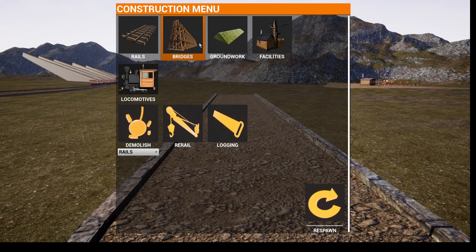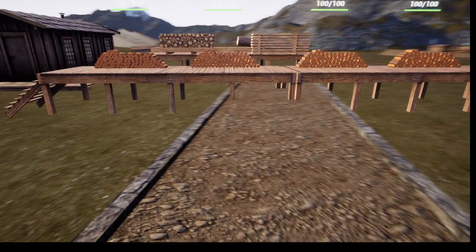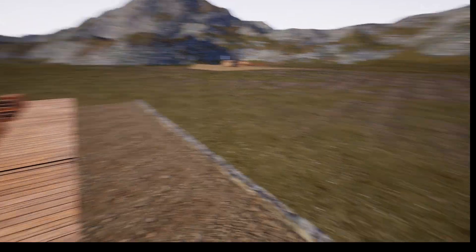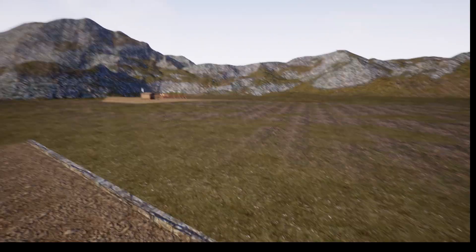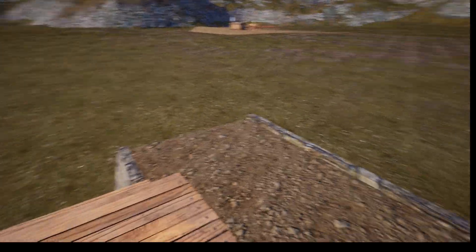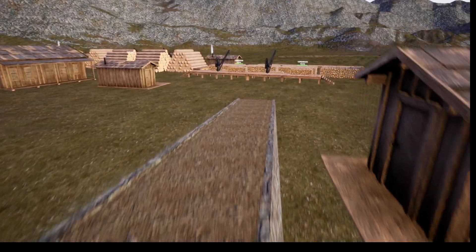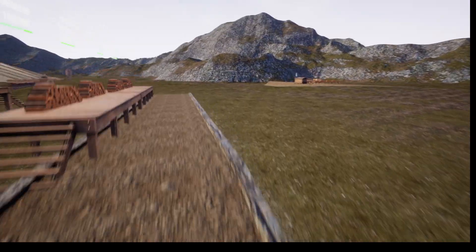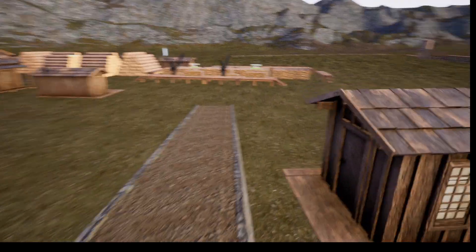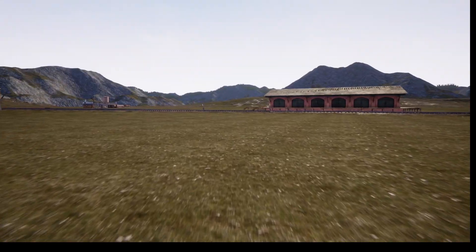I placed my firewood depot there on the groundwork and it took me a few tries to get it exactly where I wanted. If you move the sawmill the lake does not go with it. I put my sawmill on the river so that when you offload the logs they go into the river, which is kind of cool. That is the down and dirty version of moving an industry.